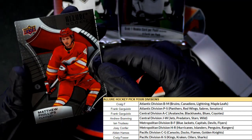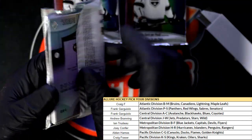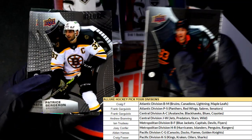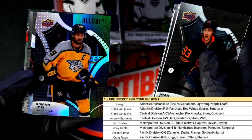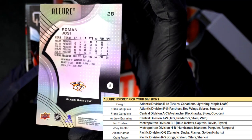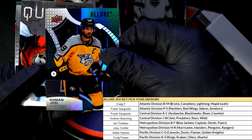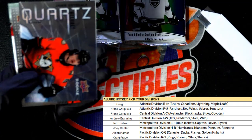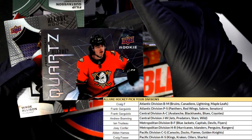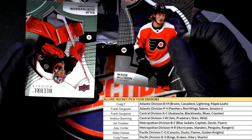Another rookie card there — Calgary Flames rookie. This one's the black rainbow — Preds. Nice quartz insert rookie. More rookies.